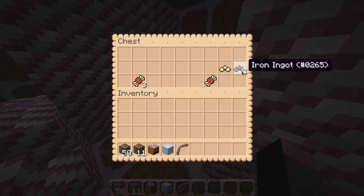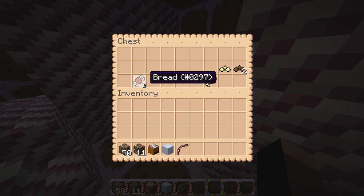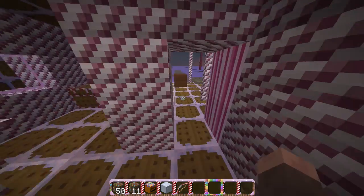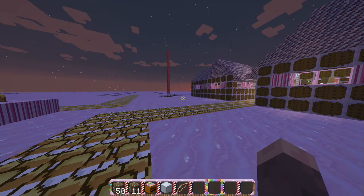The iron ingots apparently seem to look like some kind of drop of candy. And bread looks just like a candy in a wrapper.